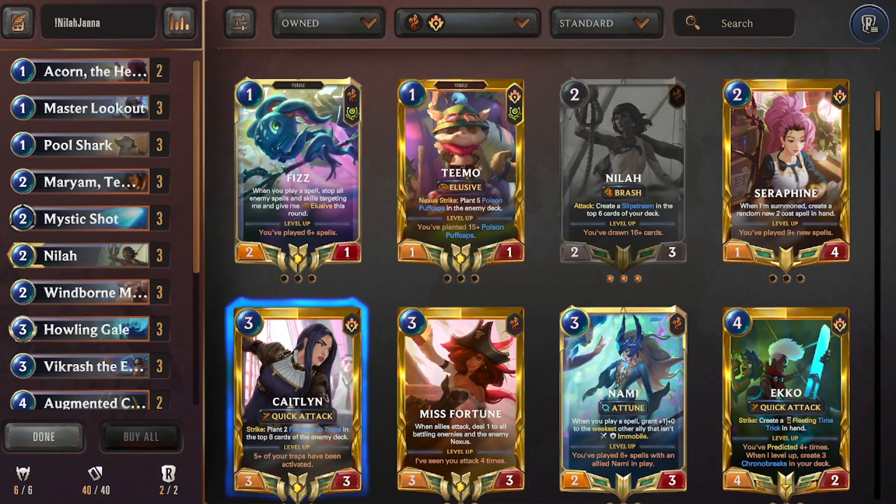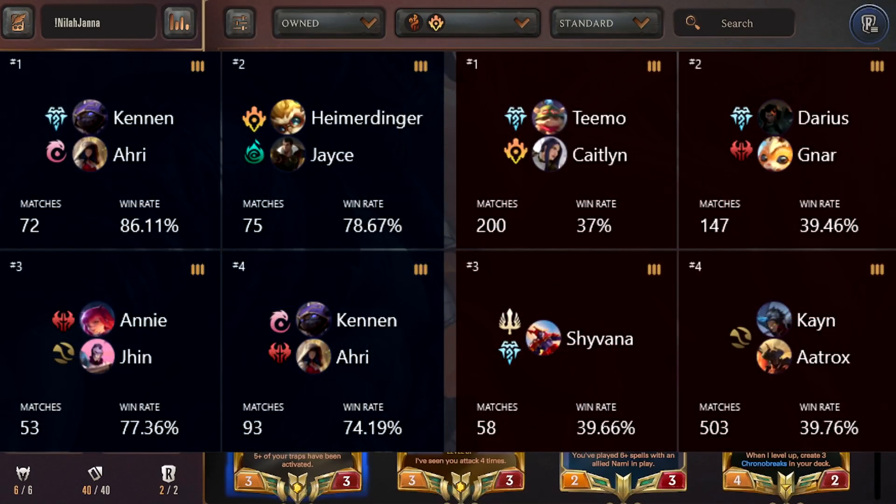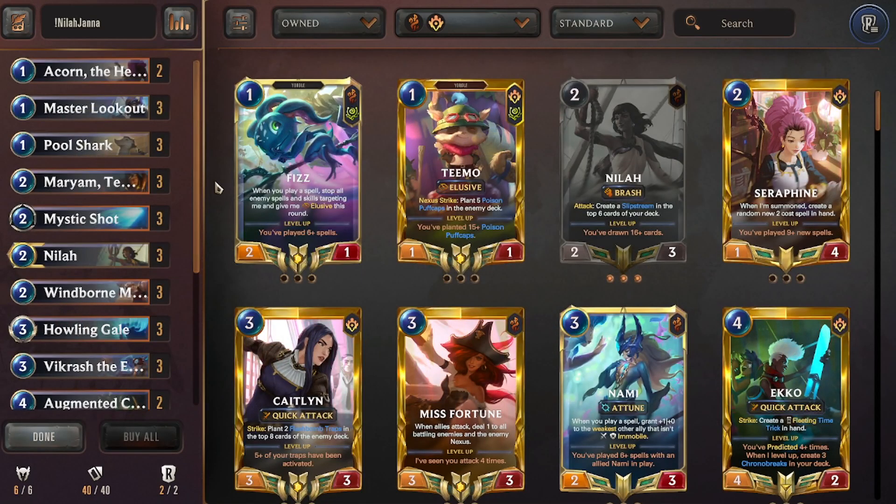We're starting with the hottest, most powerful deck from last expansion that got no significant nerfs: Neela-Janna. It comes in this patch with a win rate of 57.21% and a play rate of 8.86%. Its best matchups include Ari-Kennan, Hymer-Jace, Jinnani, and another variation of Ari-Kennan. The worst matchups are Teemo-Caitlin, Darius-Gnar overwhelm, Shyvana Freljord, and Cultus.